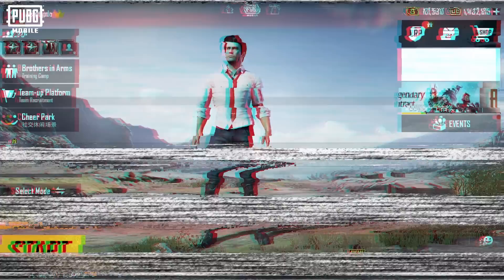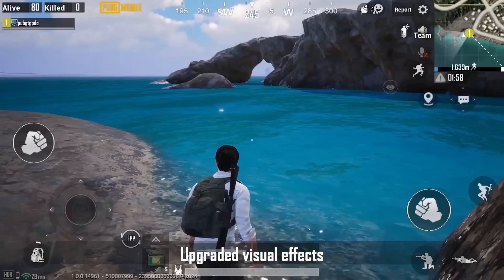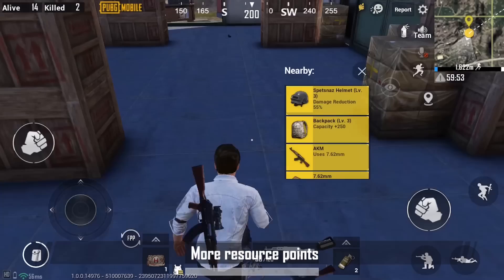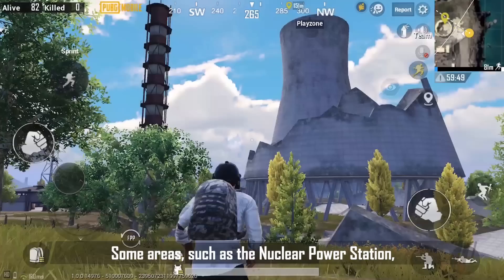The new Erangel has officially arrived. The visual effects have been fully upgraded — the ground, sky, and water are more realistic, and building textures are also looking better. Some areas such as the nuclear power station, prison, and quarry have received updates, and the number of resource points has been increased.